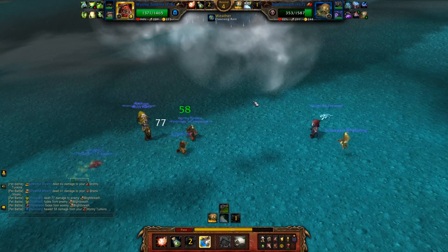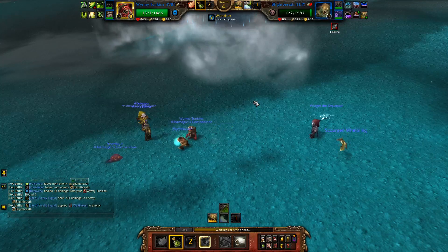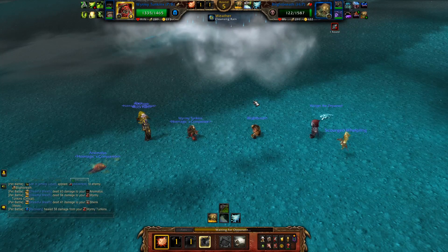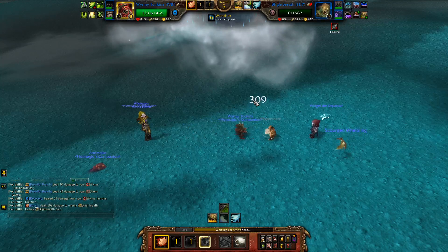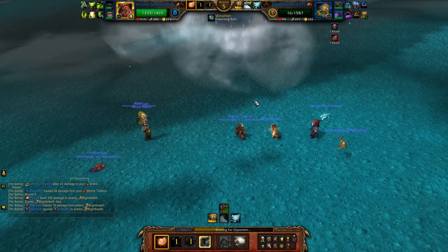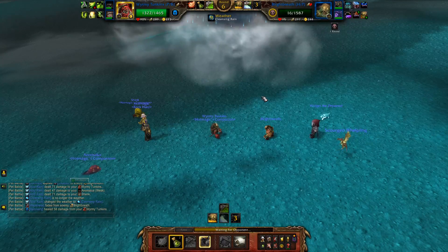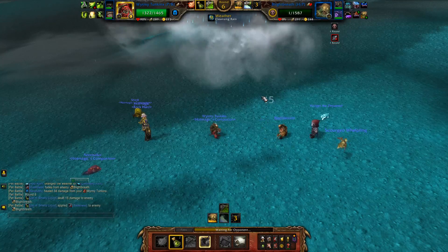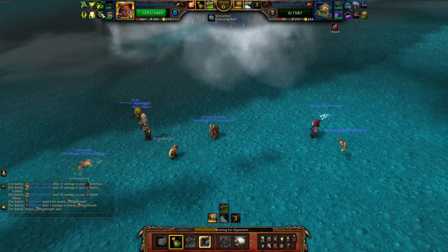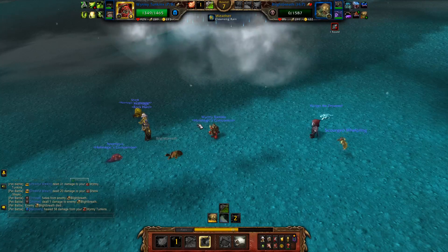So far so good. I'm going to be able to reduce a lot of damage from this Blight Breath, thanks Tonkins. Some people may be surprised to see him at number three — a lot of people might expect him at number two — but I'll explain why after this battle. There is one pet that edges out Warming Tonkins just a little bit, and it's pretty underrated too. Look at that pitiful damage that Blight Breath did!